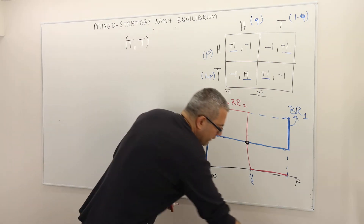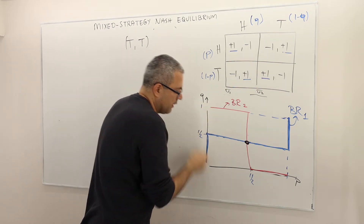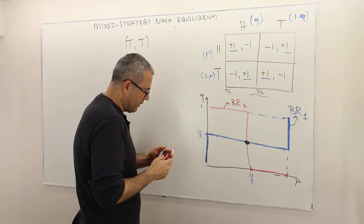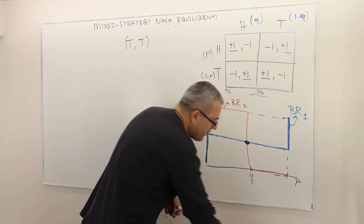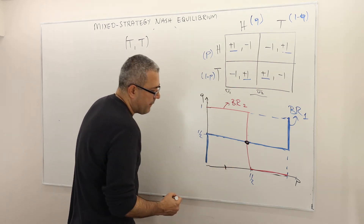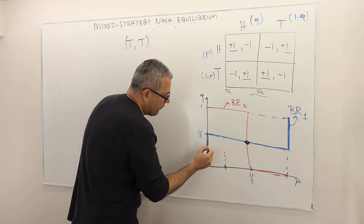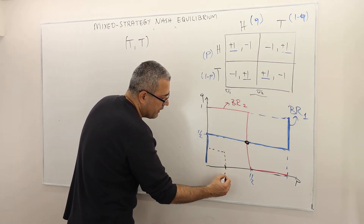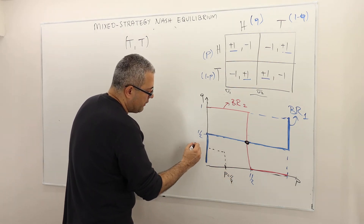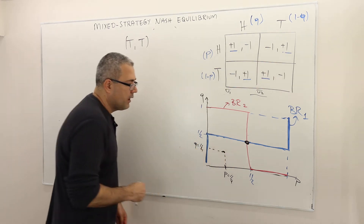So now let's pick another point — it doesn't have to be on the boundary. Let's pick this one, meaning P equals one over four and Q equals one over four. So this point: what does that mean? That means player one is going to play P equals one over four — so one over four probability head, three over four probability tail — and sigma two is the same: one over four probability head and three over four probability tail.